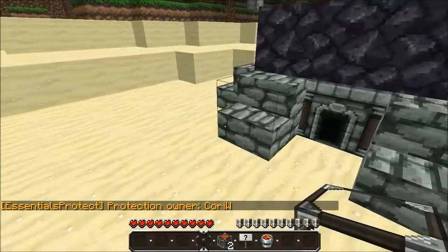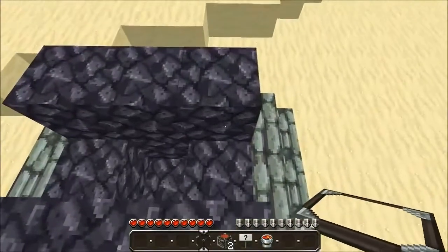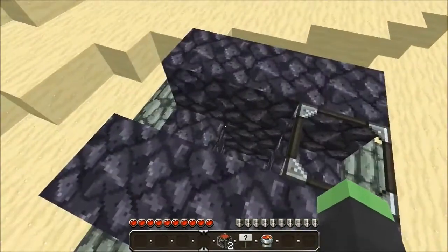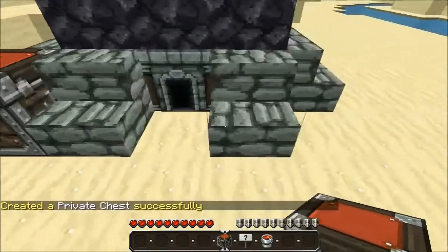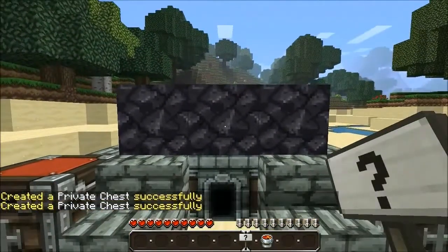Now to the right side of the furnace you want to place a piece of glass here, and that will act as the door to cover the lava once you put it in. If you are using production chests you want to put one here and one here, and then place a sign here.